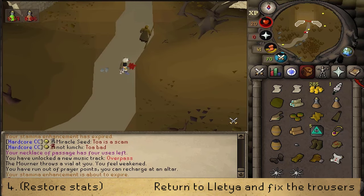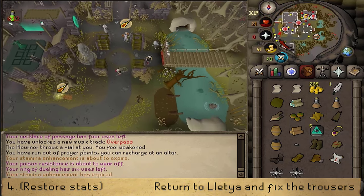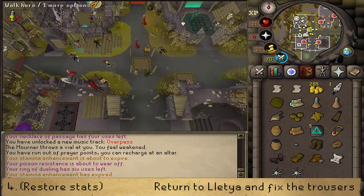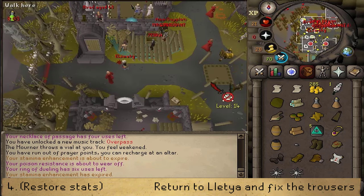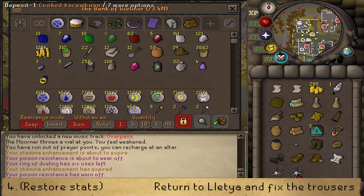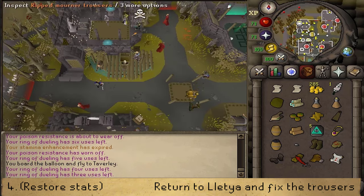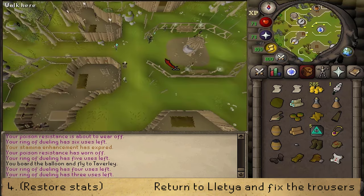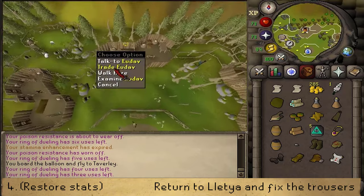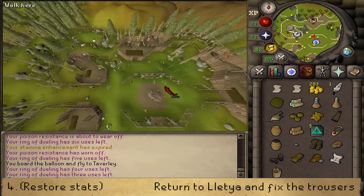Once we have all this, let's make our way to the Ferox Enclave to restore our stats, going through the free-for-all portal. Then exit. We no longer need our weapons, so to save inventory space let's deposit those as well as our food — we don't need to fight anything anymore. Let's make our way back to Leccia. Teleport using the Teleport Crystal and go to the General Store just north. Let's trade the General Store owner, Ardav, and buy a bucket. Go south to the well and use your bucket on the well to get a bucket of water.